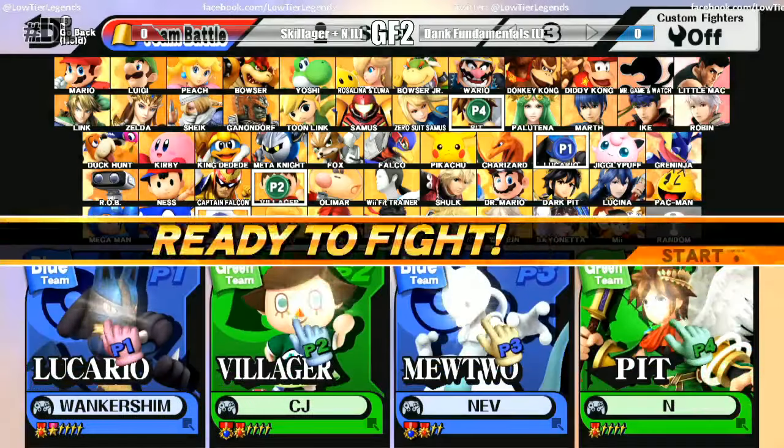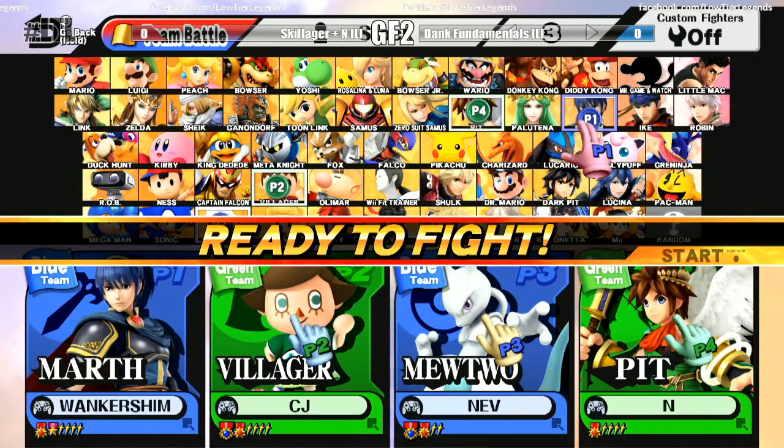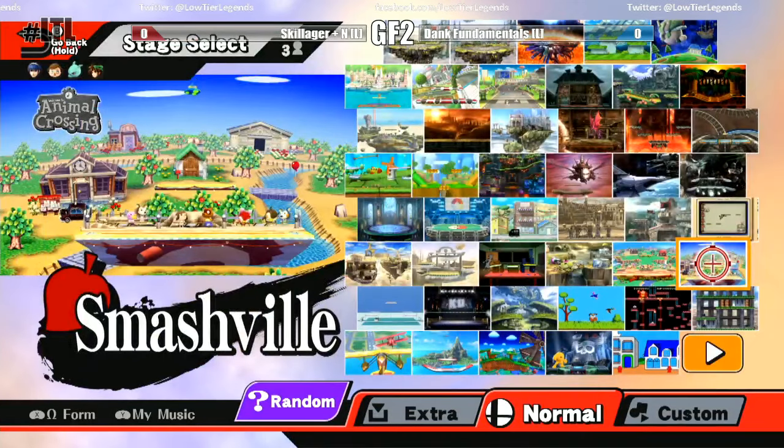Ladies and gentlemen, the Twitch chat — if you're watching, I need that last set as a GIF. I need the side B from Mewtwo taking out Skillager. Just somebody tweet that to myself or HL underscore Lincoln with a K on Twitter. As Bizarro Flame once famously said: who's about to get Giffy Catted today? He always went for the GIFs — he actually came out of retirement, moved in with his girlfriend, and is now job hunting.